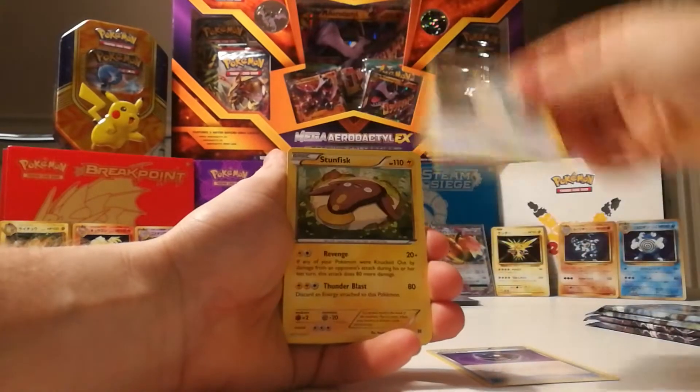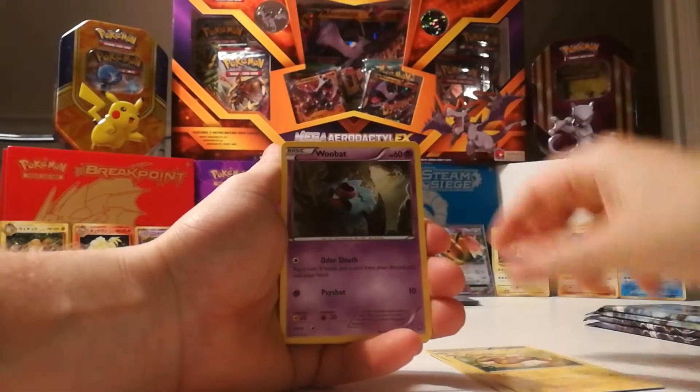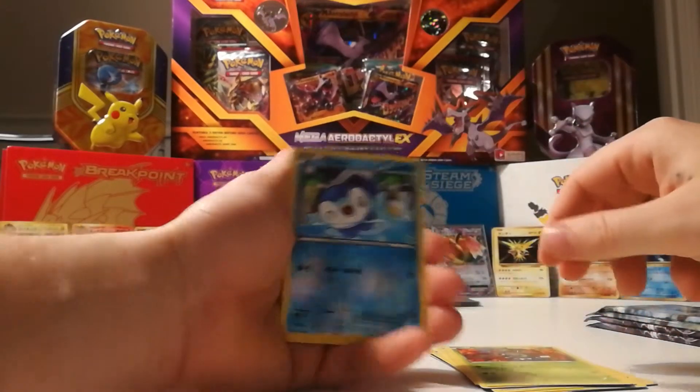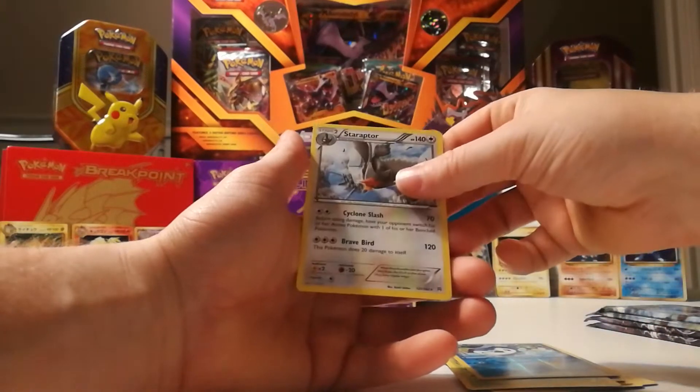Heavyball, Snorlax, Stunfisk, Woobat, Swablu, Snover, Rufflet, Scatterbug, Piplup, and the Staraptor.